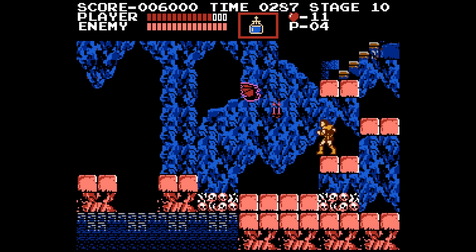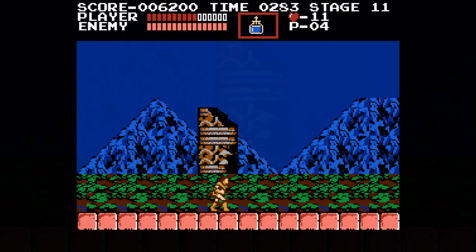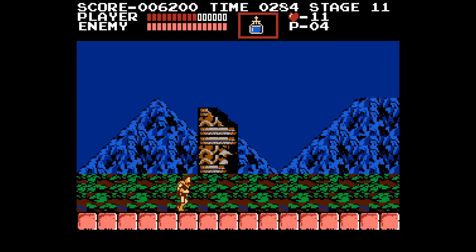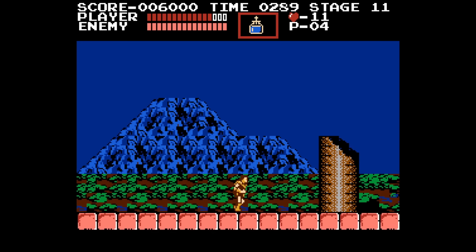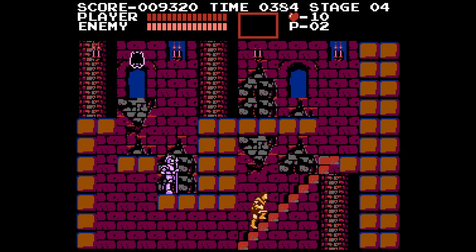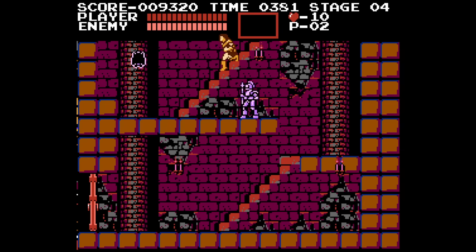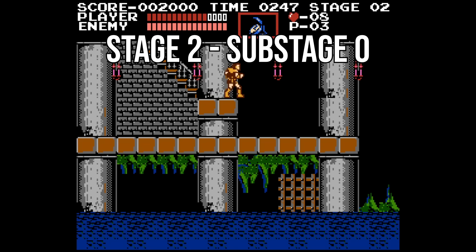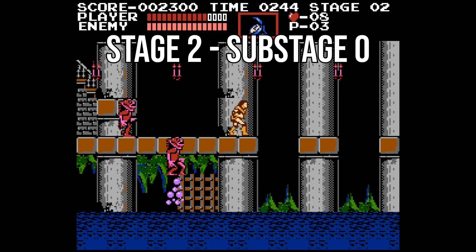The reason this happens is because of some weird choices from the programmer in how to deal with the cutscene leading into the next stage. At the beginning of Stage 11, you can see Simon walking up some stairs from the bottom of the screen — a unique cutscene that doesn't happen anywhere else in the game. Stages are divided into several substages, and stairs are used to transition between them. The way it works is: if Simon's position is a specific Y value — whether near the top or bottom of the screen — the game will transition up or down to the next substage.